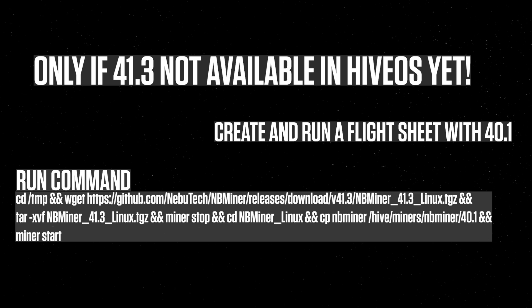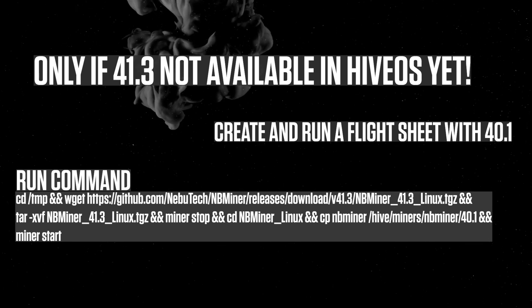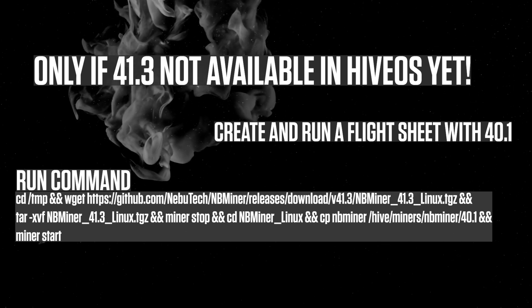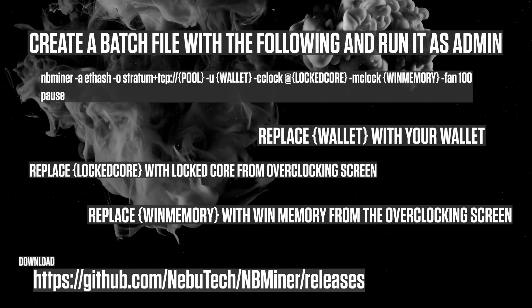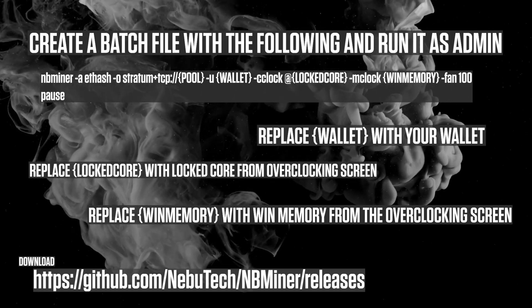If it's not possible to get 41.3 through HiveOS update yet, all you need to do is click run command and fire this command — I will include a link in the description. If you are using Windows, create a bash file based on what you see here, and of course remember to run it as admin.